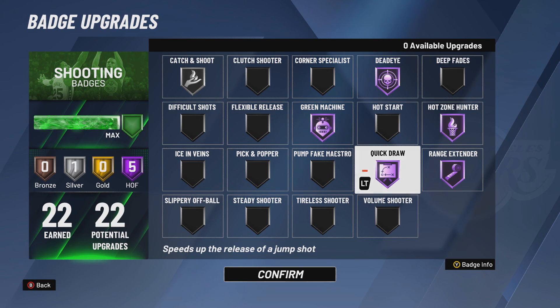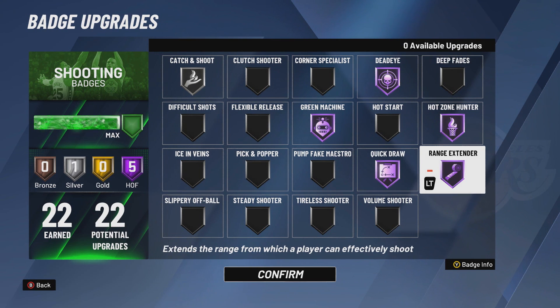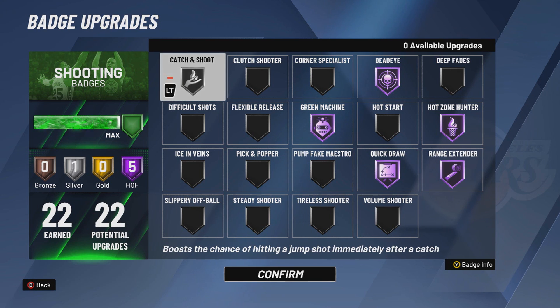Quick Draw Hall of Fame — we all know you need to have a quick jump shot. I know some people rock it on gold, but I like Hall of Fame. And Range Extender — there's absolutely no reason that if you can get this badge you don't have it Hall of Fame, unless you're a shooting center, but still Range Extender Hall of Fame without a doubt. And last but not least, Catch and Shoot on Silver.